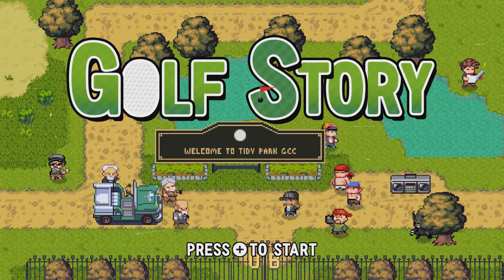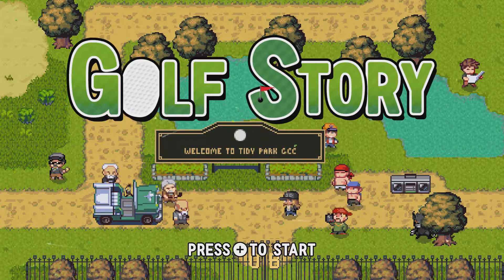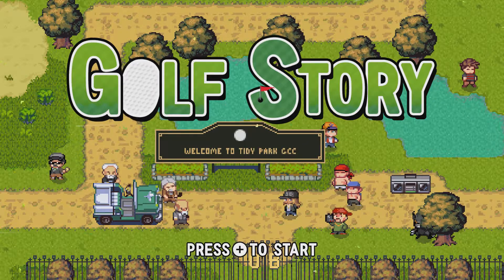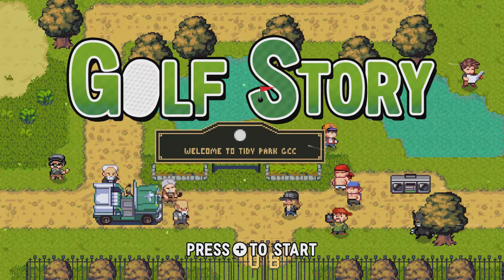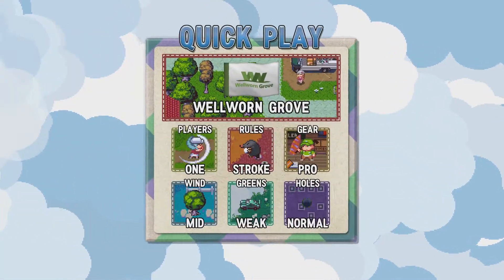Gorilla Dad here. Today we're playing a little bit of Golf Story on the Nintendo Switch. I'm going to take you through each of the courses that I have unlocked, just play nine holes and kind of show you what's on offer. There is a whole story mode that goes along with this and it is fantastic — I highly recommend it. But for now I'll just take you through some of the quick play courses.